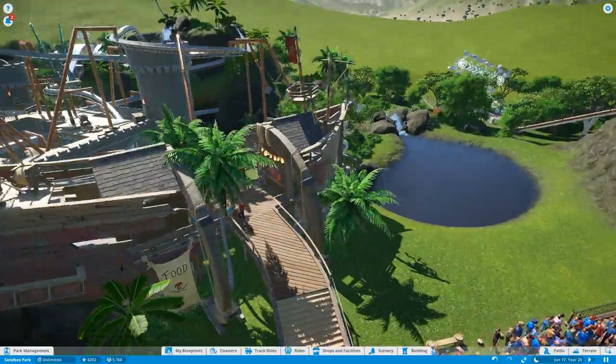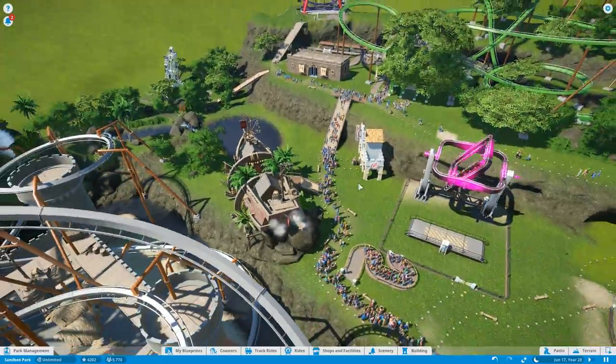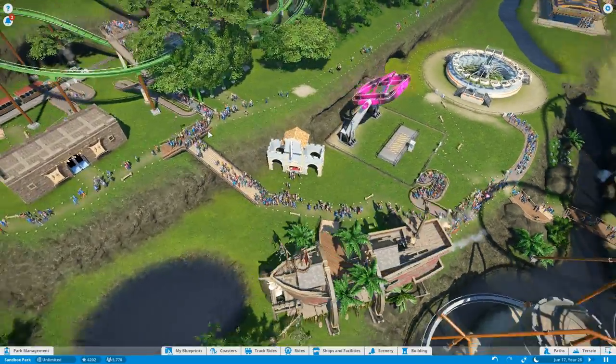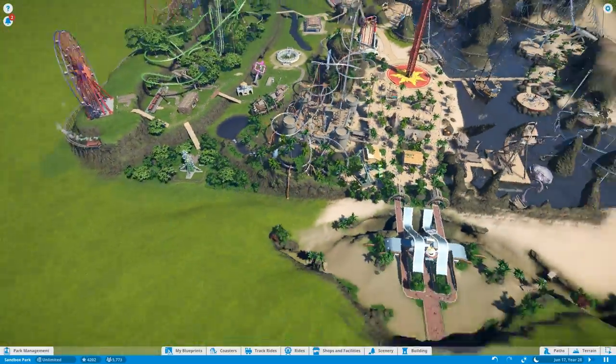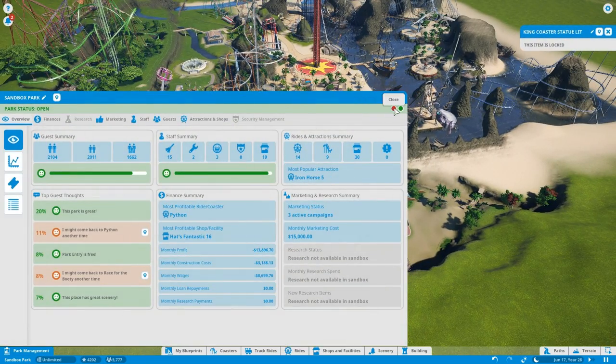So yeah, that one's closed down. This is why I need to close the park — the one coaster breaks down, everyone flocks over here, and there's just way too many people. So we're closing the park down. As soon as they're all gone, we're just going to reopen it. Park management. Everyone, get out. Time to go home. 18, 23, 26, 30, 33...